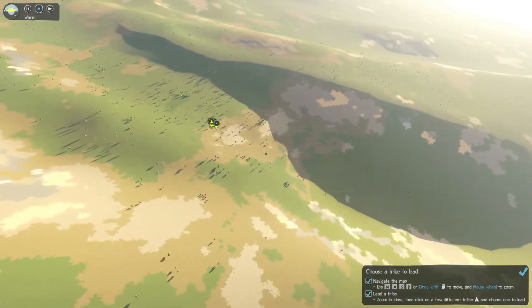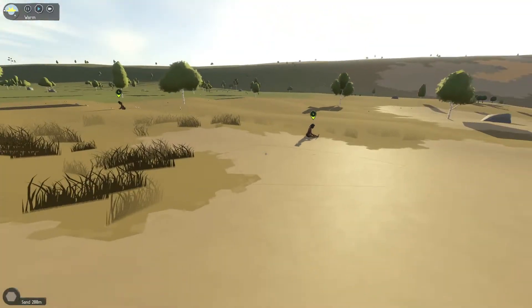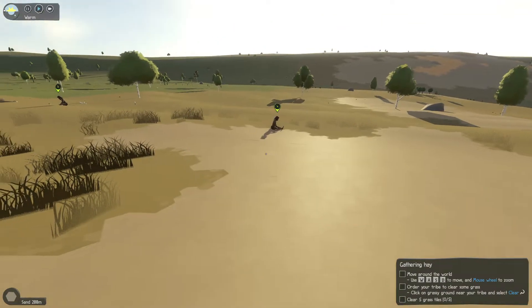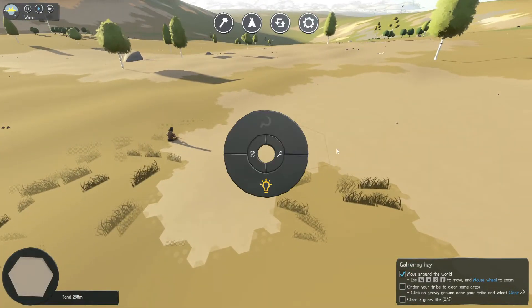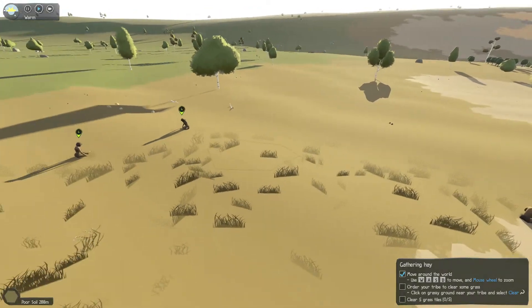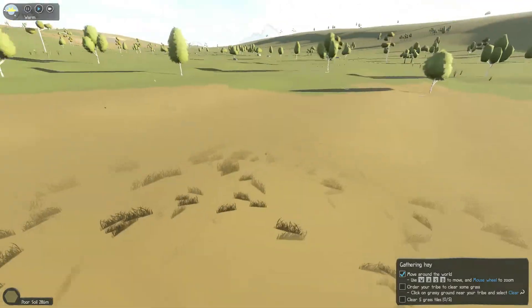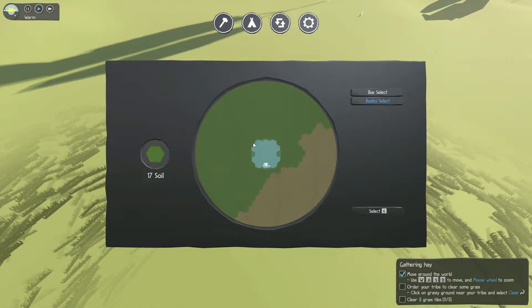Lead a tribe — I'm trying. It's right there in the mountainside too. Okay, gather hay — easy enough. Look at all that clay. No, that's sand. Poor soil. I might have screwed up. We'll figure it out. I'm going to select more and clear that.